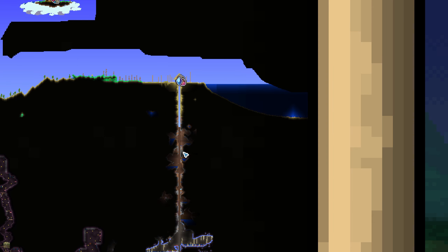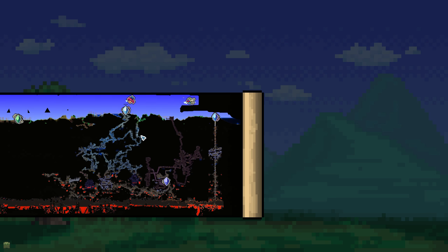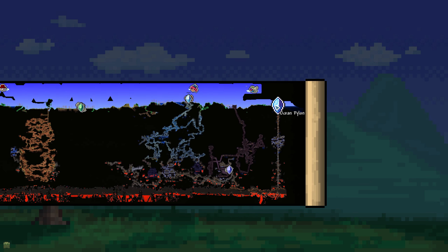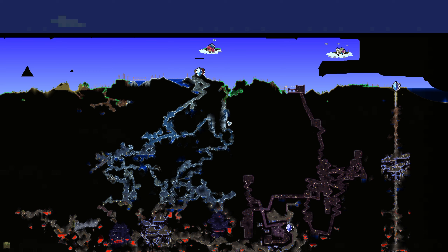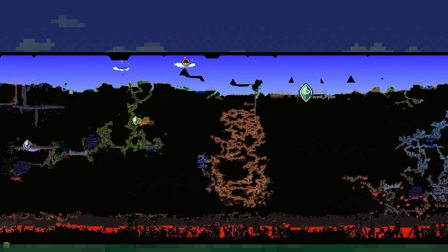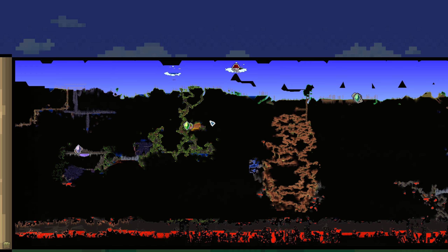This right-hand side ocean, I would say, is pretty safe. Because the evil doesn't normally spread this far out when hard mode starts — it's normally centred around your world spawn. So we don't need to worry too much about that. The snow biome might get overcome by something, but I'm not entirely sure just yet. Same with this. What about the jungle as well? I don't know, man.